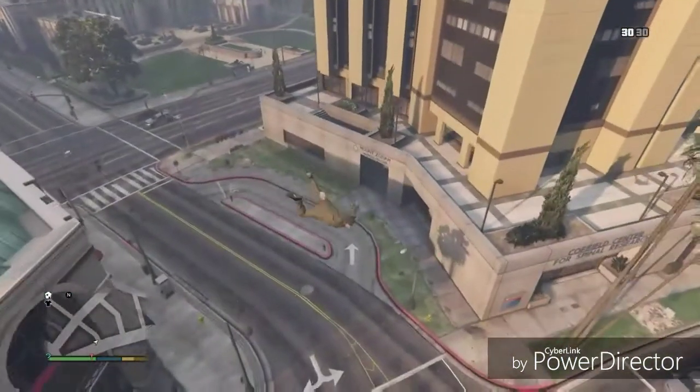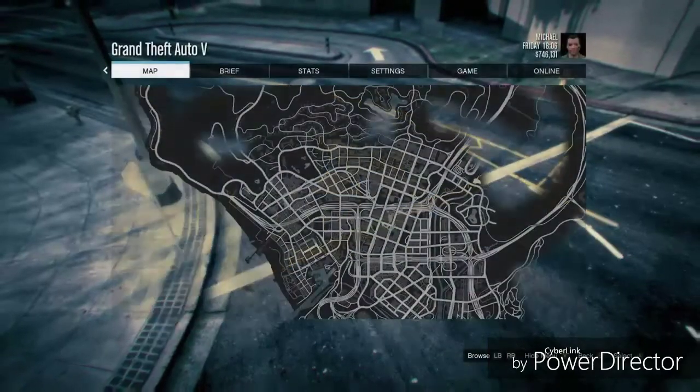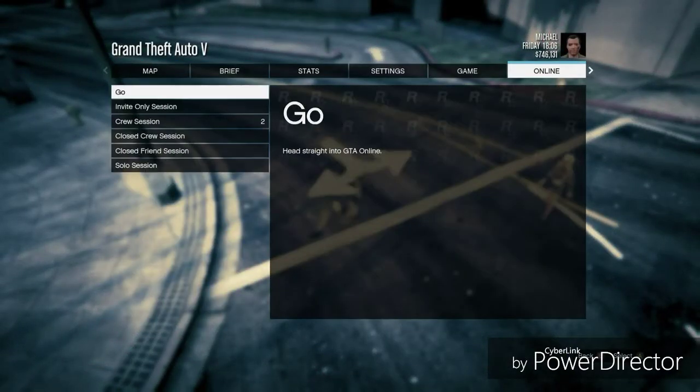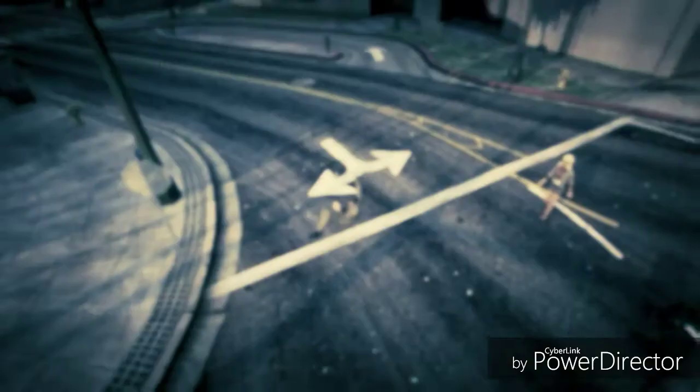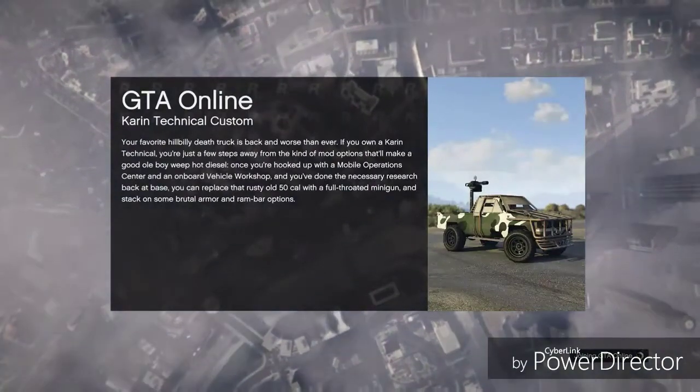As you see here, press pause right before you hit the ground, go to Online, and go to an invite-only session. You will know you've done it correct when your character survives the fall but is all bloody.